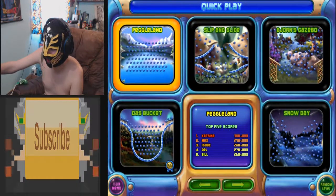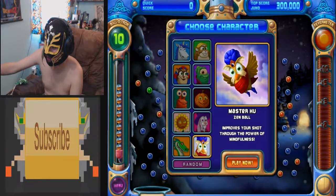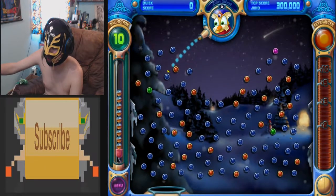We're going to do Quick Play, and I'm going to do this one — Snow Day. I'm going to choose my friend Master Who, because he has a cool little trick.